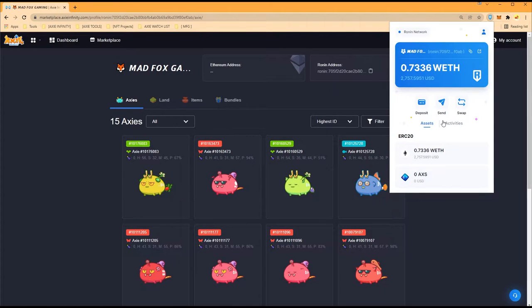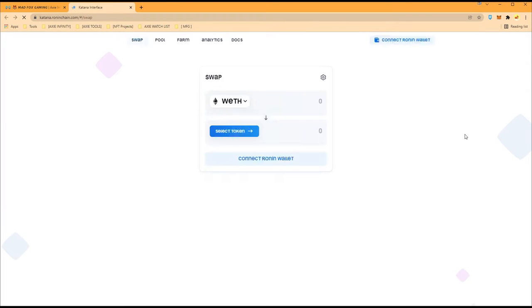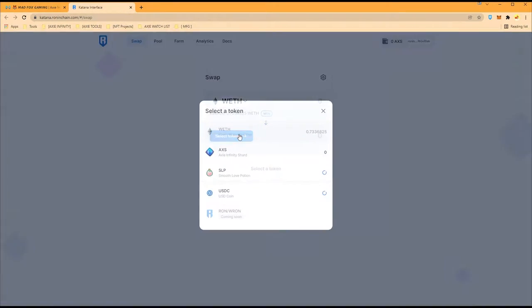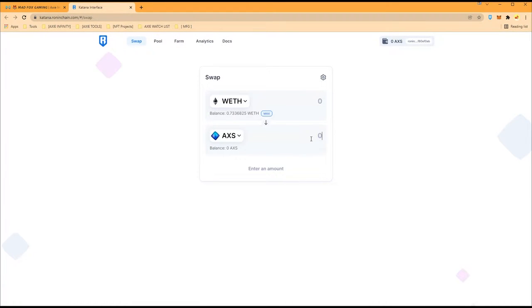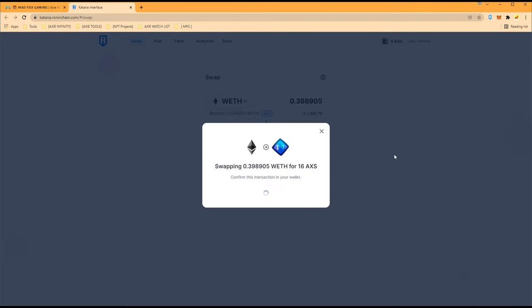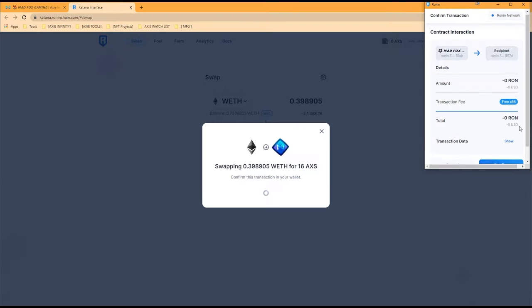We have a budget of 0.7 ETH, which should be enough to breed 16 axes. We're going to swap — we just need to buy 16 AXS and then convert the rest into SLP. So we go with AXS, we want exactly 16 on the dot — swap, confirm swap. That's 0.398 ETH, almost half of our remaining budget.